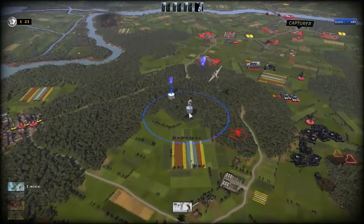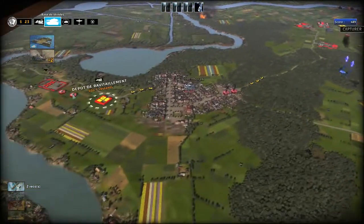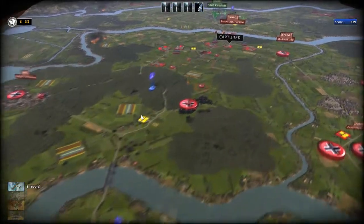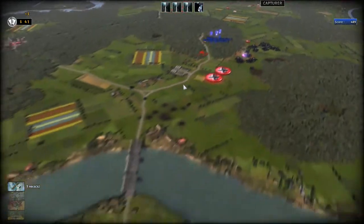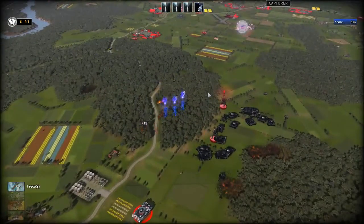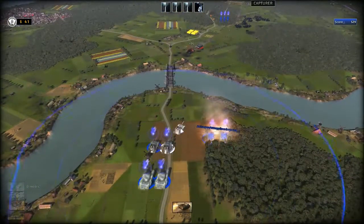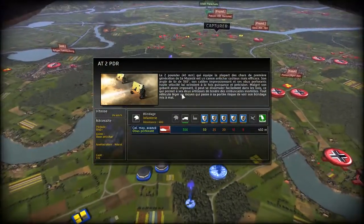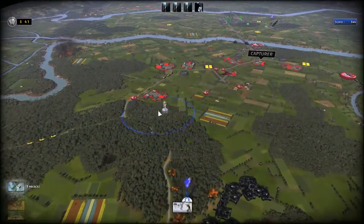Vu que j'ai assez d'argent, je vais faire deux Avrés de plus ici, ainsi que deux Cromwells. On va les passer directement de ce côté. Là, il y a un Panzer IV, je l'aimerais en embuscade. D'ailleurs ici, il y a un objectif bonus : capturer cette caserne-là. Et c'est ce que je vais faire en premier. Un canon, ça en tire deux ? J'aime les Anglais. Franchement, je ne savais pas. C'est vraiment un avantage qu'il faut tenir compte quand même.